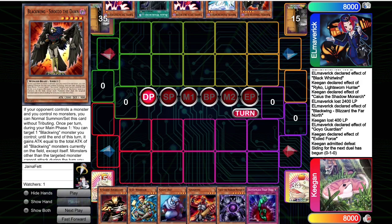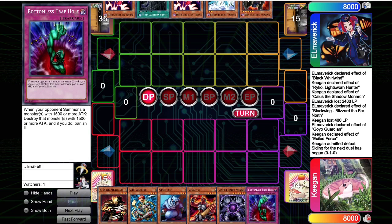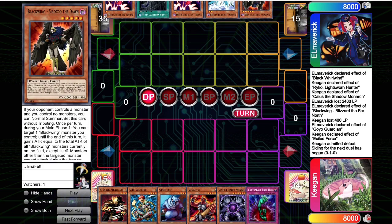Opening up, I have a pretty similar hand to last game but I'm going first and I have Bottomless, which is great. Because these traditional Blackwing decks don't play super well into Bottomless — you cut off their normal summon, they kind of lose. So I summon the Airbellum, set the Bottomless, and pass.